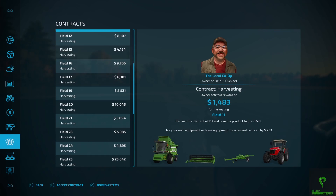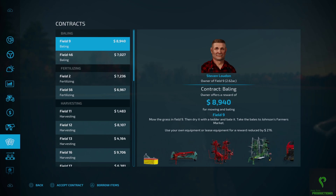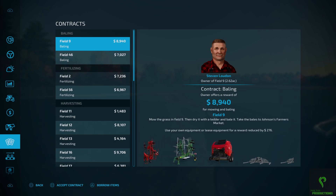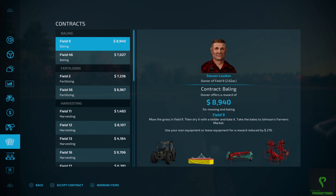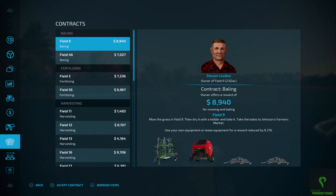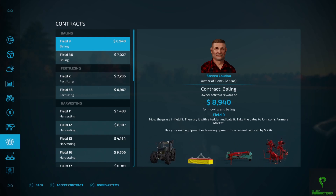That would take probably two or three hours real-time of consecutive playing to get that field harvested, so we're not going to do that one. What we will do is find a contract for baling, because that will provide us with a lawn mower we can then use on our own stuff. This one is about $9,000, and that will give us the mower and everything. I'll click 'borrow items' since I don't have any of the equipment needed to move the bales.